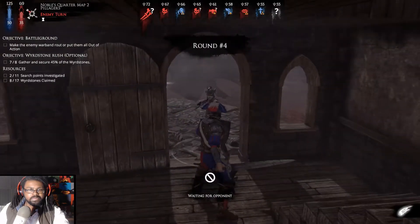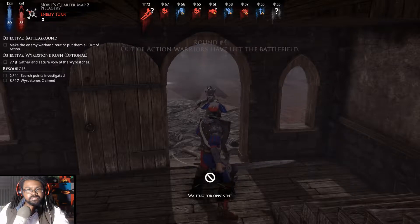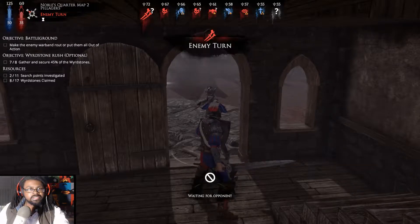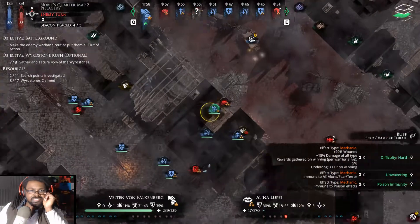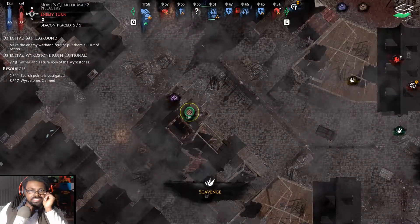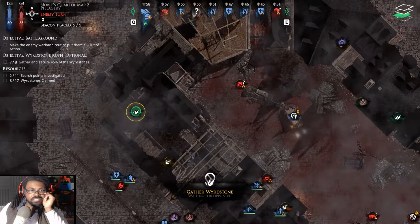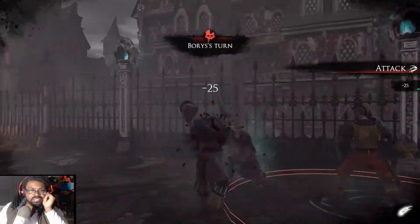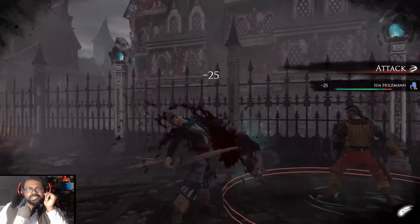A new round has started. We still need one piece of wyrdstone. Is there anywhere we haven't checked? We haven't hit this area for wyrdstone yet — and we also missed here. Ida — you're supposed to not let the dagger hit you in the face.